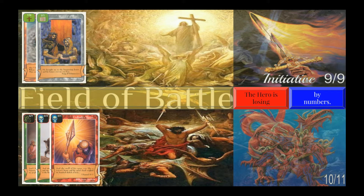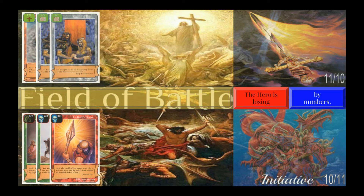Prophets plays Goliath's Spear, which brings them up to ten strength and eleven toughness, which means Isaiah is losing again. This battle has gone back and forth a few times, and both players are running out of enhancements. But Isaiah has one last trick up his sleeve — he plays another Banner of Love. This will bring Isaiah up to eleven strength and ten toughness. If you look closely, you'll notice that both characters' strength is equal to their opponent's toughness — which would mean that both characters are defeating each other.